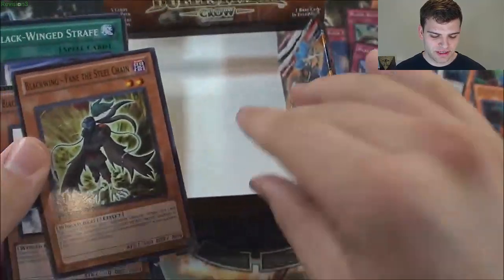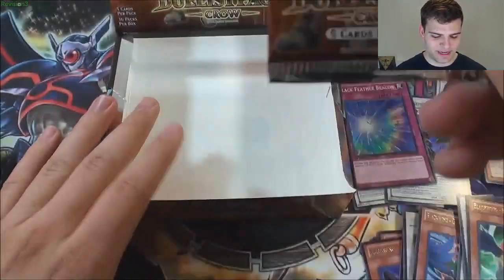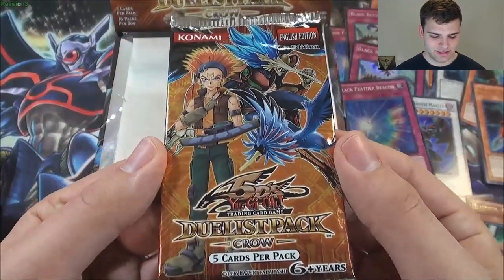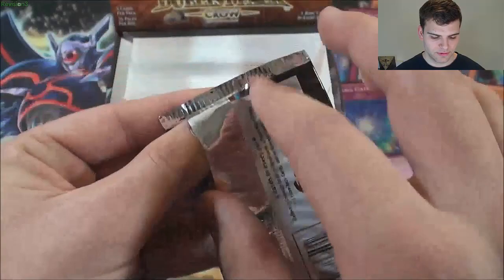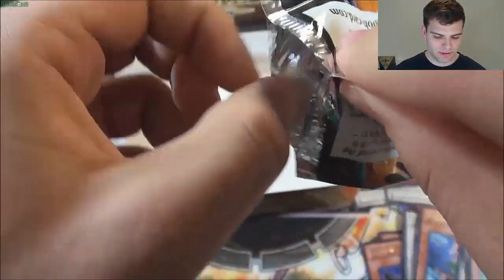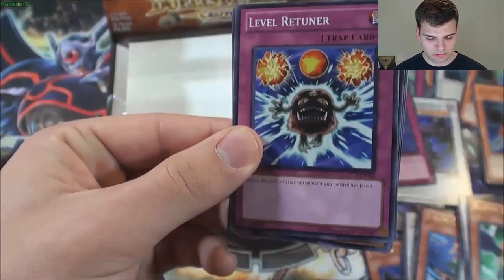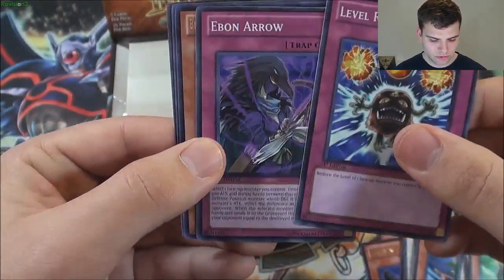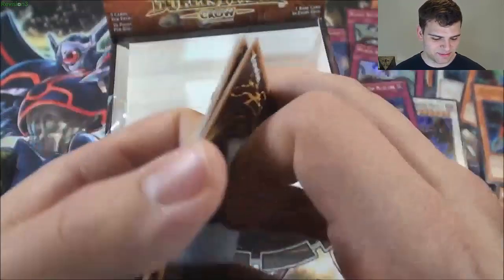And for the final pack of destiny — Duelist Pack Crow — here we go! Any foil would really be awesome. And another Blackwing Shura the Blue Flame. Wow, what an awesome box!